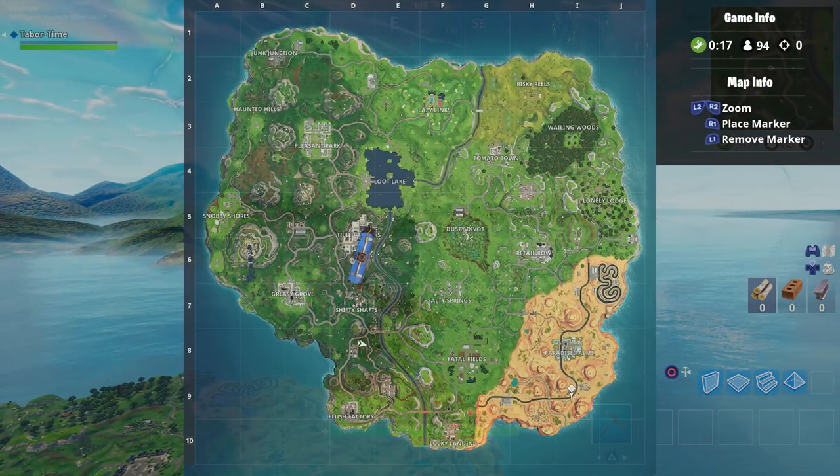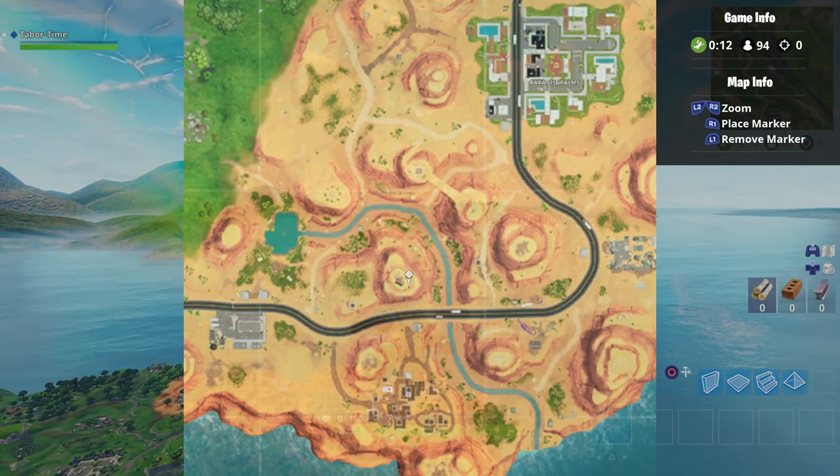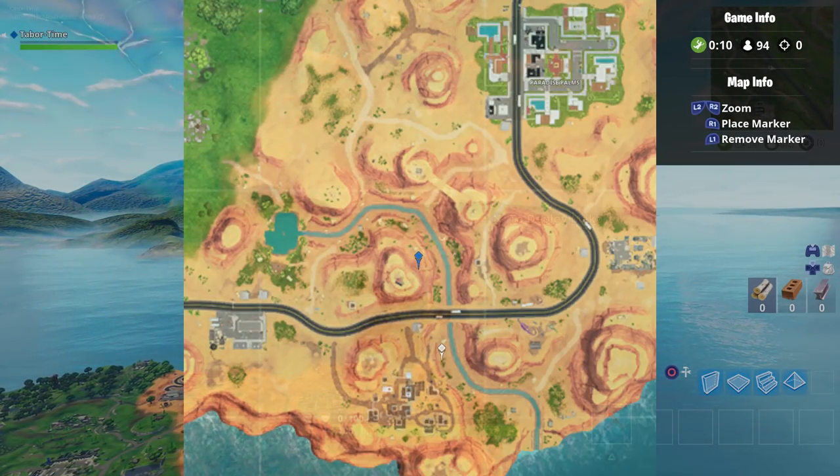If you look southwest of here, we can see a couple of high peaks separated by a road. The peak we're aiming for is third from the left, north of this road, which is right here on the map.